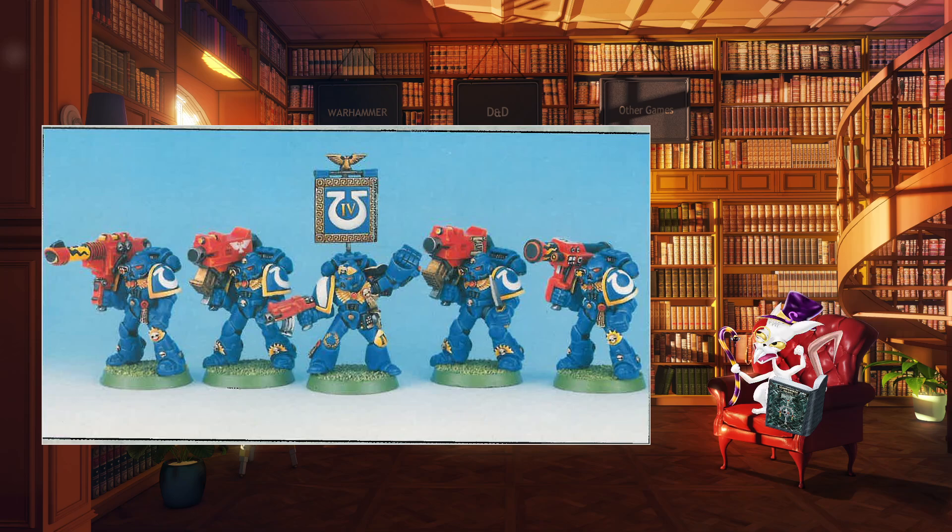Equipment-wise, basic equipment was bolter, bolt pistol, frag grenades and power armour, but they can also take up to four heavy weapons. The sergeant can take any assault weapon from the wargear list, replacing the bolt gun as usual. Not much of a change compared to the tactical marine, but combat squatting was useful — could have one squad focused on infantry with heavy bolters, and the other with two lascannons, or just put all the bolter marines as a mini tactical squad and the heavy weapons all together. Nice variety there.